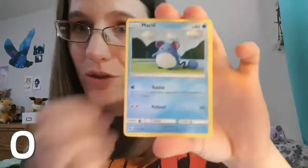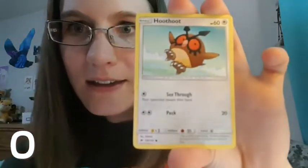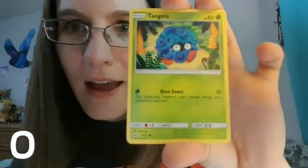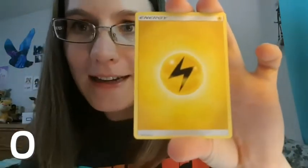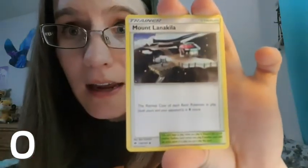I need to stop looking at the backs of the code cards, because from the looks of it we might not be doing so hot in this pack battle. Good luck to Poke Nerd though — I'm sure he's got a bit more luck than I do. On to pack two: we got a Rhyhorn, a Sandygast, a Hoot-Hoot, a Tangela, a Lightning-type energy, and another Electabuzz.